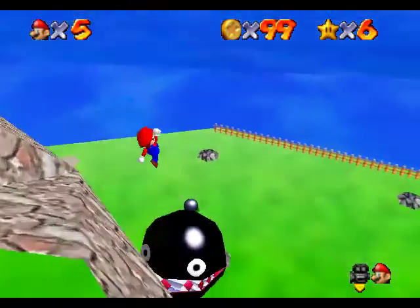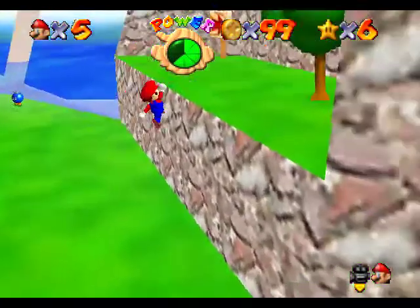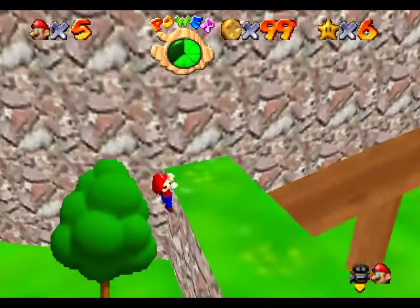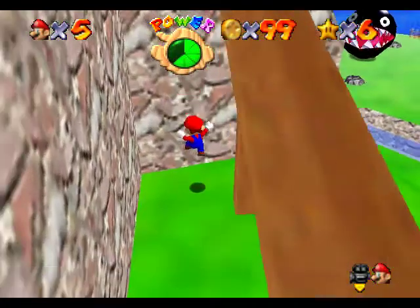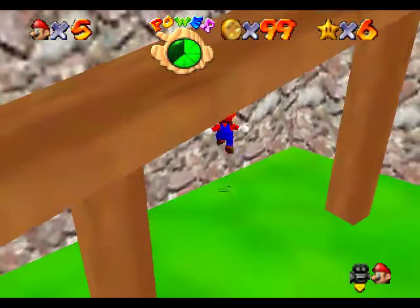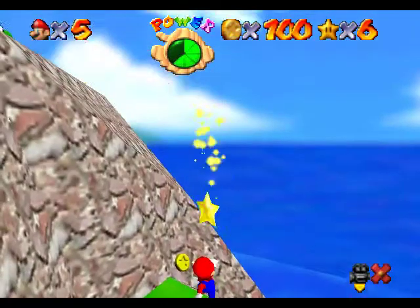I kind of want to test something, so I'm purposely going to get hurt. I want to see if yellow coins actually restore 2 health bars in this hack, because I wasn't sure if it was just me or if yellow coins actually store 2 bars of your life. Only 5 — well, more like 6 minutes in from that star, and we already have the 100 coin star!